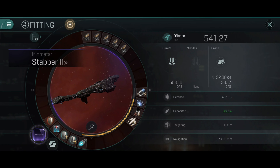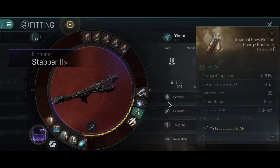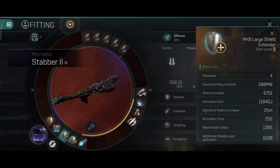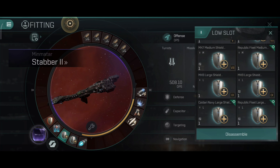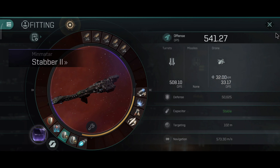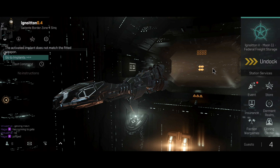The next fit I will show is a passive shield tank build. It uses the same disruptor, web, and Nosferatu, but has dual shield extenders, the afterburner, damage control, and adaptive shield hardener. Let me quickly use the Republic Fleet large extender because the ship has enough power for that. 50,000 hit points, 47, 56, 45 and 54% resistance.